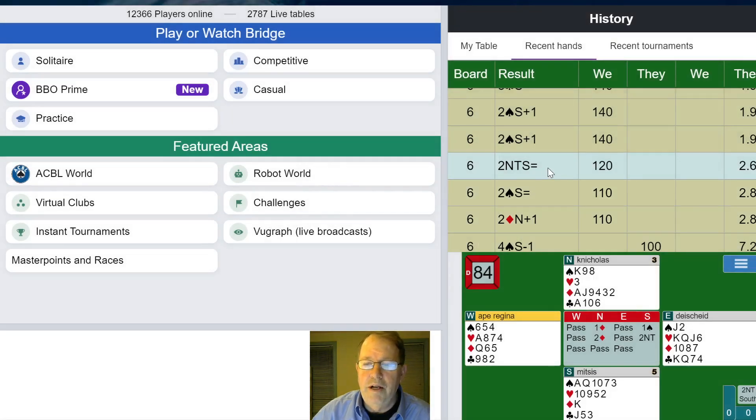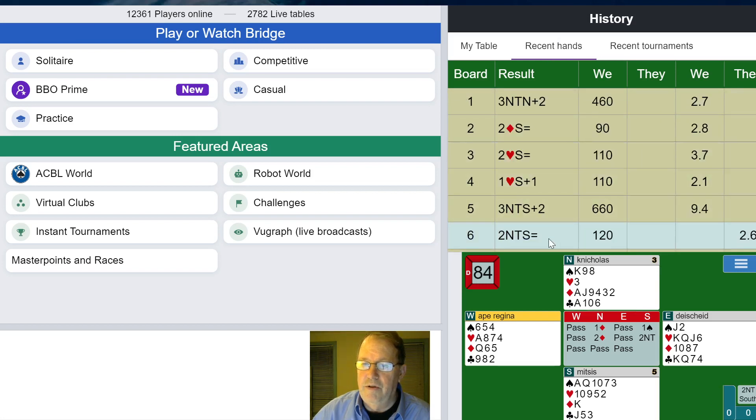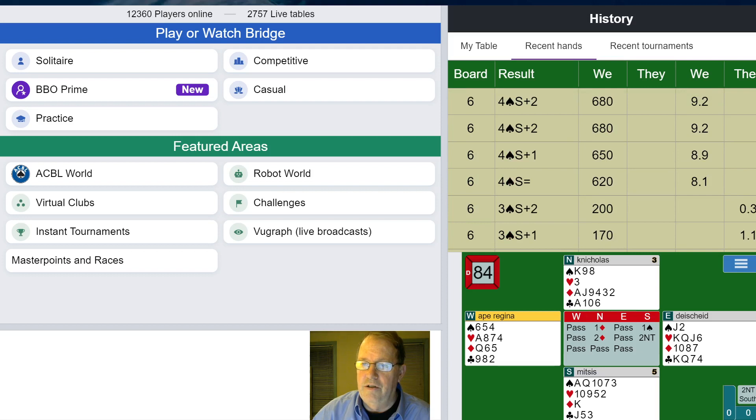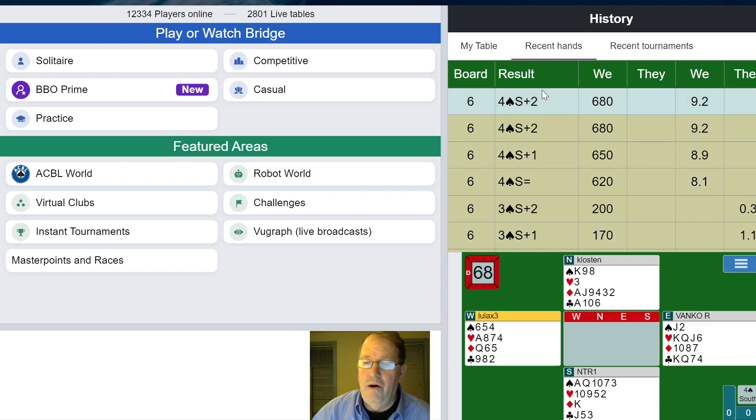We lost IMPs. Why did we lose IMPs? We made our contract — we made 2 No Trump. To understand that, let's look at the other table. We're right down there on the bottom. We're not the worst off but we're pretty darn close. Here some people are making real IMPs — and what do you see? 4 Spades is makeable. 4 Spades is a good game. How did I miss that?